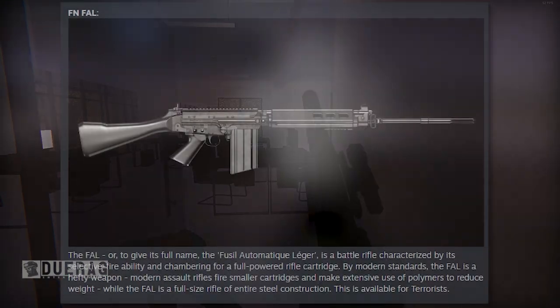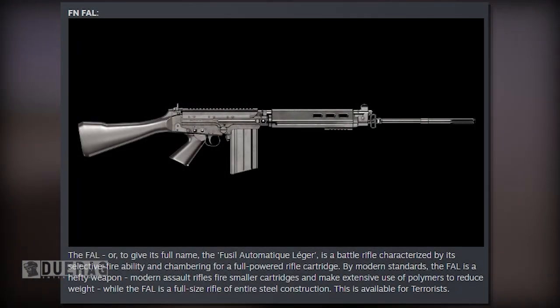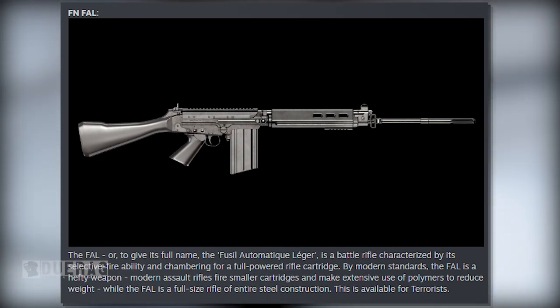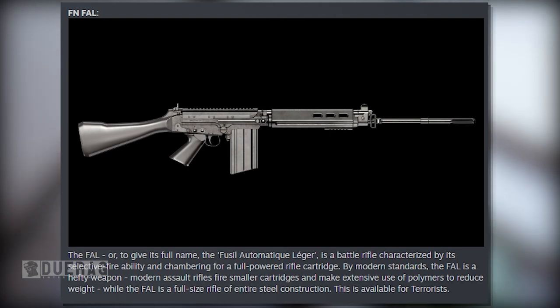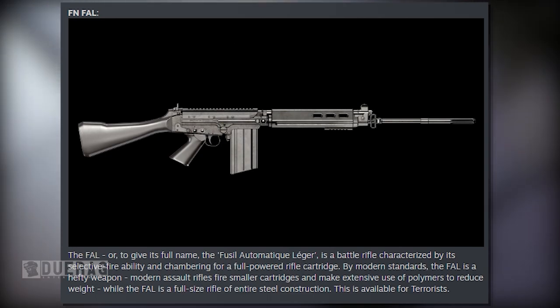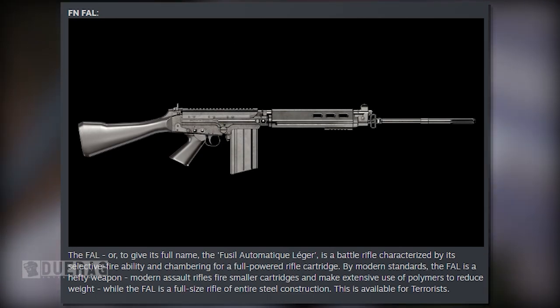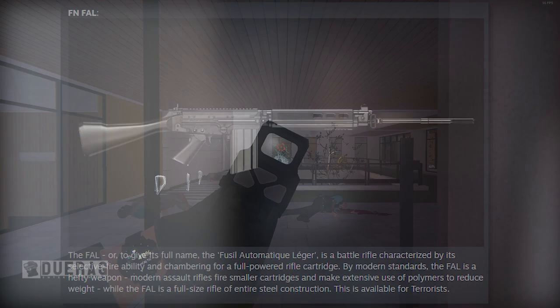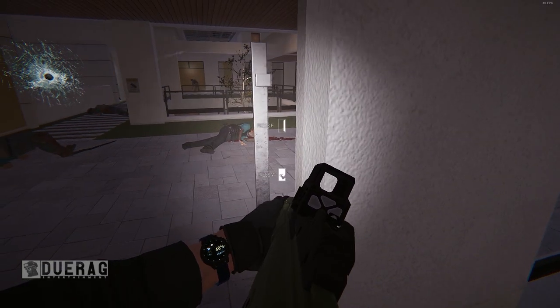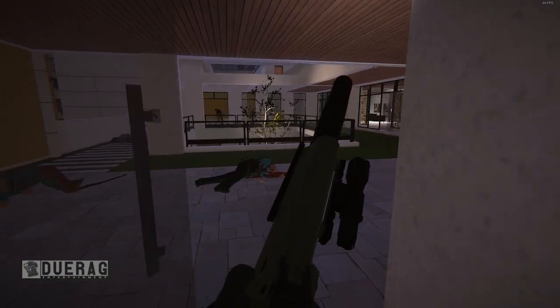The next weapon is the FN FAL — you can't go wrong with this one. To give its full name, the Fusil Automatique Léger is a battle rifle characterized by its selective fire ability and chambering a full-powered rifle cartridge. By modern standards, the FAL is a hefty weapon — modern assault rifles use polymers and small cartridges to reduce weight, while the FAL is full-size, all-steel construction. This is available for the terrorists, which makes sense. That covers all five weapons: SKS, Honey Badger, MK12, P10C, and FN FAL.